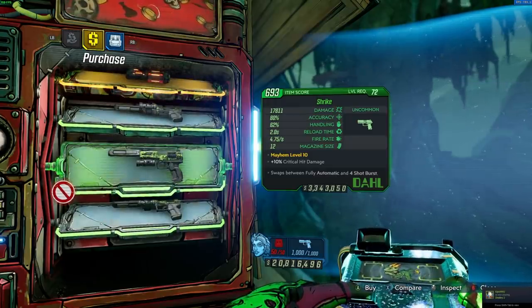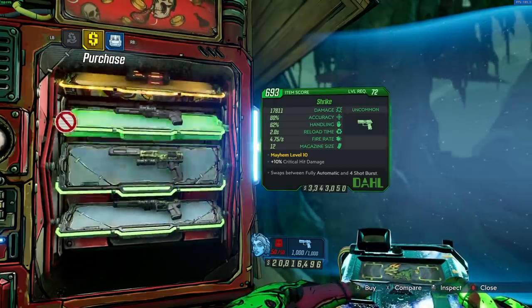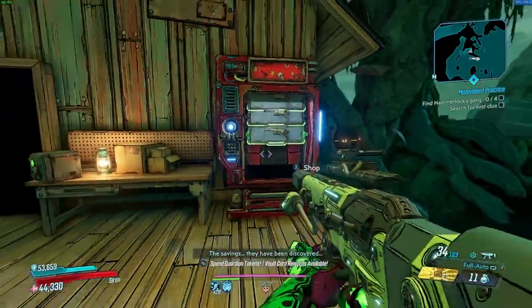And then the Shrike — I'm gonna be honest, you guys should probably buy the Shrike. It's only three million dollars and it looks like it comes with a locked roll. This is a very interesting week. You get to pick between a Hell Walker, a Firestorm, and a green pistol.